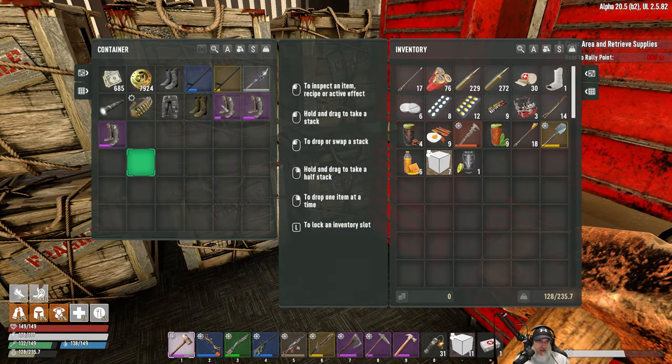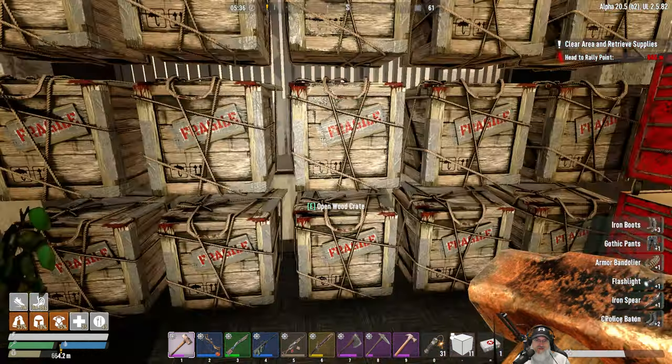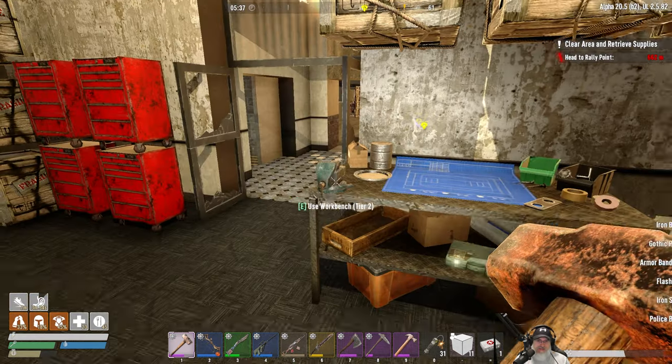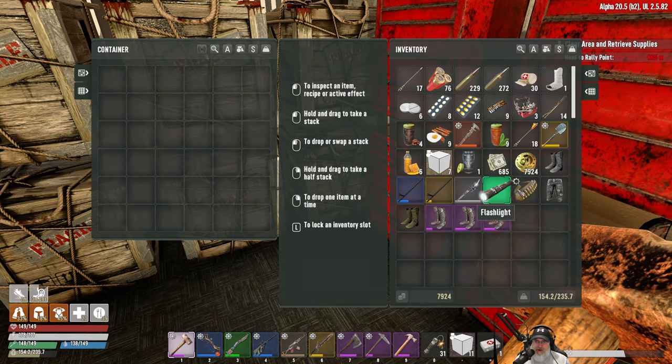We should probably go see the trader and sell some stuff too. I've got more stuff I could go through and sell but I just haven't had time. Maybe let's bring our coin with us.